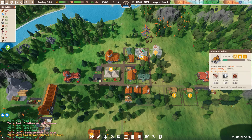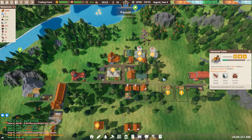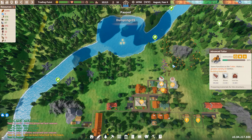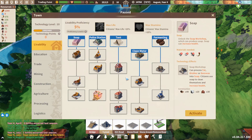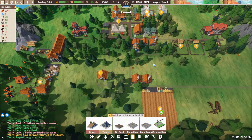We're getting our advanced tailor up. And what else do we need? We need water. And for water, we need sand. So let's build this out here. One of the things we haven't really talked about is we no longer have to be so tied to the coast, the shore, and the water, because we can unlock a water tool. But for right now, we don't have that, so to the river we go.